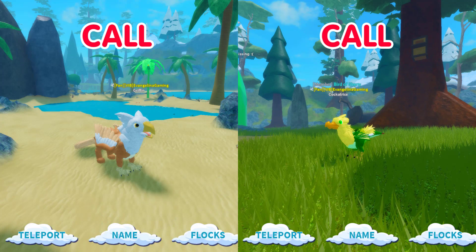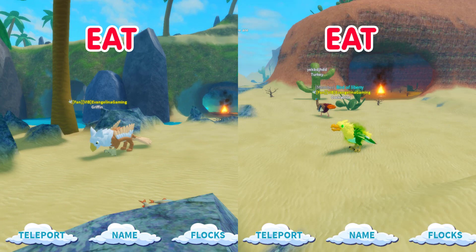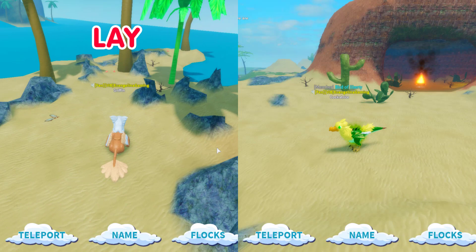Here's the Cockatrice call and the Gryphon call. Now both of their sits. We have the two sit emotes and the eat emotes — I think I like the Cockatrice's for this one more. Now the hurt emotes for both of them side by side. The Gryphon looks a bit better in my opinion.